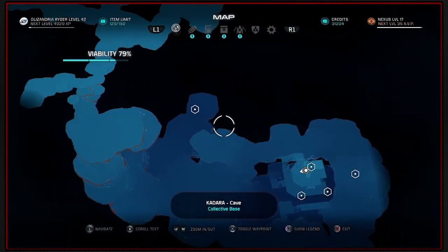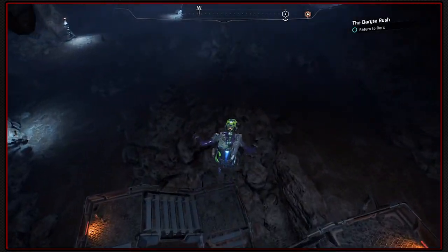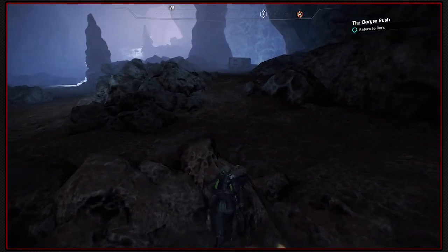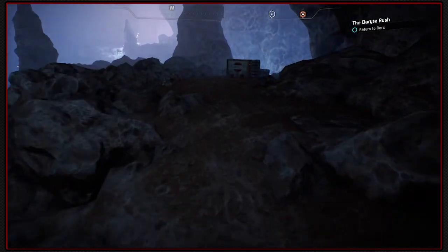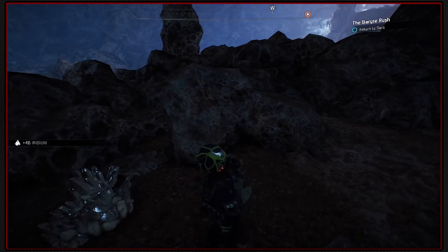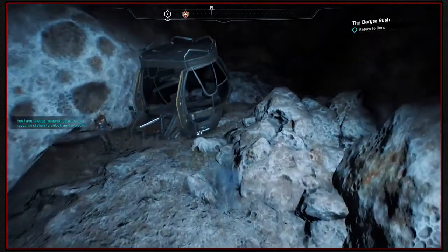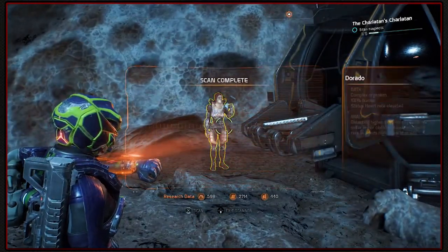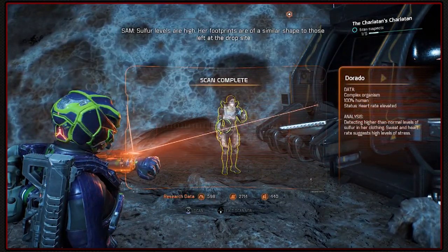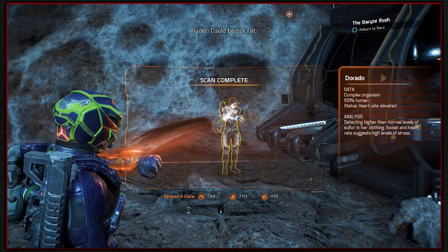We've got suspects all around. Maybe we should try with the one furthest away. They're in a fairly important position overlooking the Ardi - they could unlock the Ardi and let them run free. Sulphur levels are high. Her footprints are of a similar shape to those left at the drop site. Could be our rat.